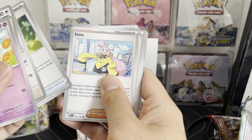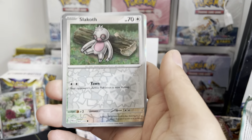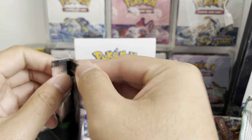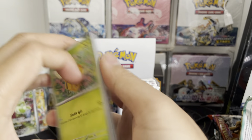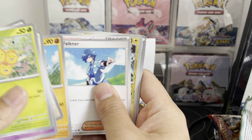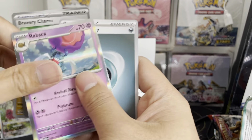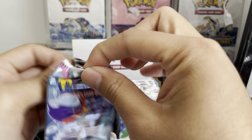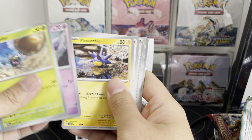Tadpole, Girafarig, Rabsca. I wish we could get that Iono art card, but we'll see. Slakoth, Volcarona, and Energy. Surprisingly we still have quite a few packs left on the left side. It could still be a secret rare or full art SIR. Tropius, Falkner, Pommel, Bravery Charm. Three packs left on the left side. How do you think we did? What do you think of the ratio so far? At least you're getting a feel for how many hits are per box.